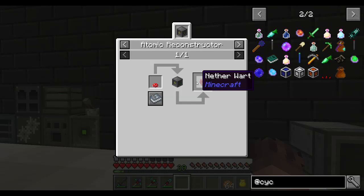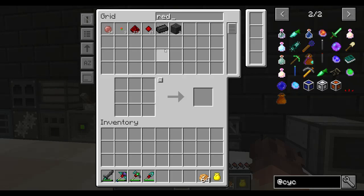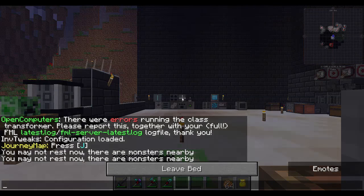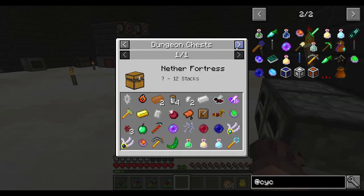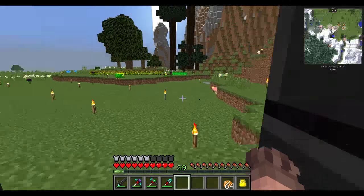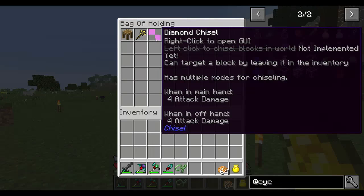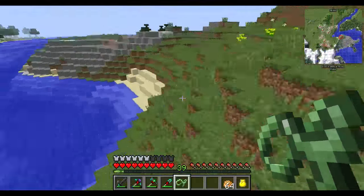We're going to see if we can use the atomic reconstructor to convert red mushrooms into nether wart. I think I've got some red mushrooms — I'm hoping I have. It doesn't look like I've got any though. I don't think you can craft red mushrooms directly, but let me have a quick double-check. We can with an industrial centrifuge but that's no good to us right now. Let's head outside — the Journey Map shows a swamp not too far away.